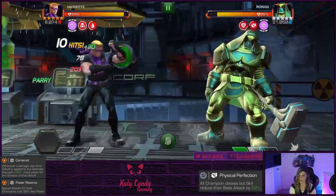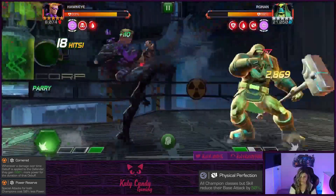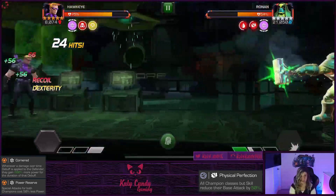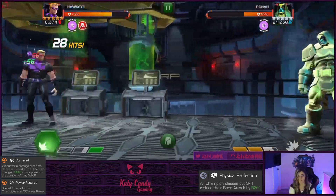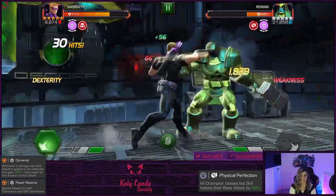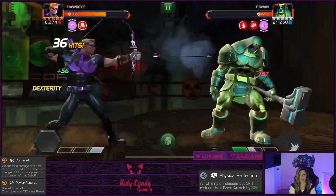Ronin is an easy champ — you don't really have to worry too much about him. Both his specials are easy to dodge, just keep some space between you. Remember his specials can stun you if you get clipped at the end, so be mindful. Overall Ronin is not a hard fight on this path. The next one though is a little more tricky.